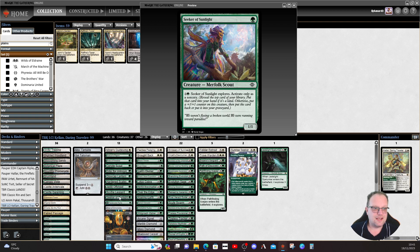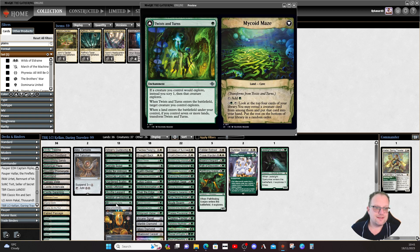Seeker of Sunlight is a nice thing to sink mana into later in the game, and you keep getting to explore with it. Twists and Turns is very nice — whenever a creature you control would explore, instead it scries one and then that creature explores. So you can find out if there's a land, keep it or put it to the bottom to get a spell on top to make your creature bigger. When you flip it, you may look at the top four cards of your library, reveal a creature card, put it in your hand, and the rest on the bottom in any order.